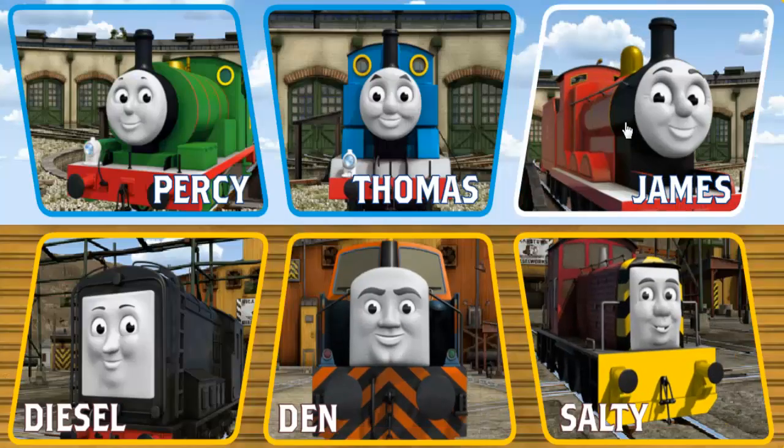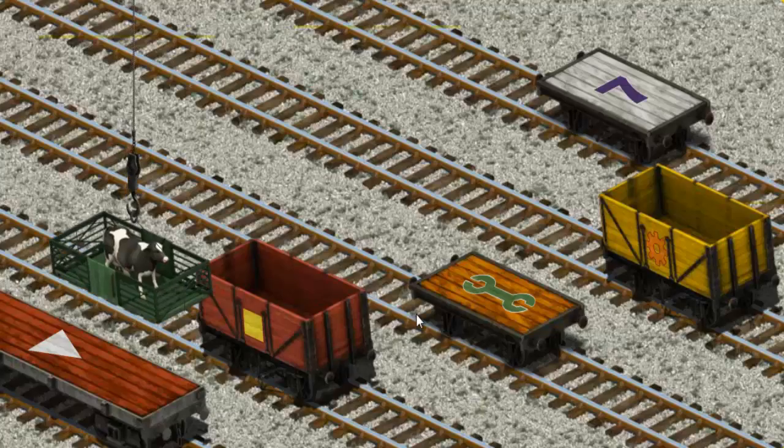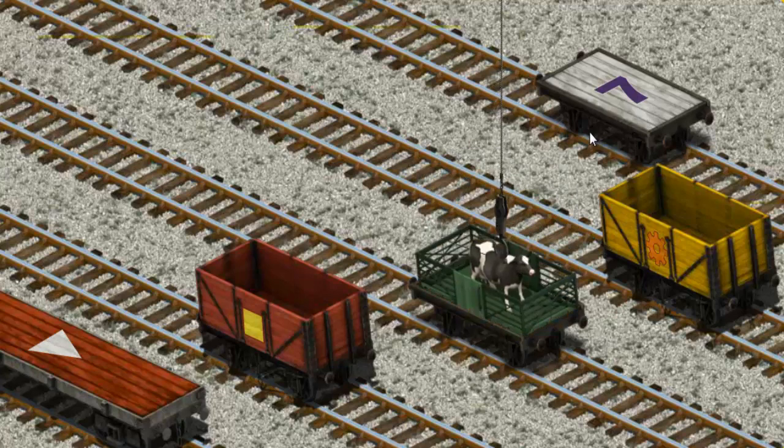It's a busy day at Brendam Docks. Thomas and his friends have many deliveries to make. James must deliver the cow to Farmer McColl's Farm. Help Cranky find the cow. There you go. Let's lift and load. Now the cargo must be loaded.